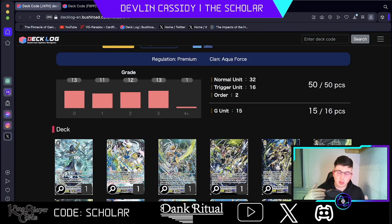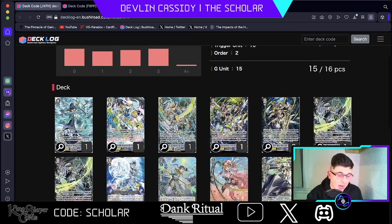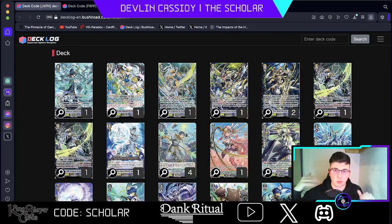We jump into the Magalanica clans in the latter half of Stoikea before we jump into Bermuda Triangle, but this is Aquaforce — Vanguard's Navy. This deck is absolutely super cool. It's a bunch of rearguards that do multi-attacks, similar to Great Nature and other decks with re-standing vanguards. Aquaforce counts the number of attacks that happen in a turn, so you'll see this wave mechanic that is very, very good.